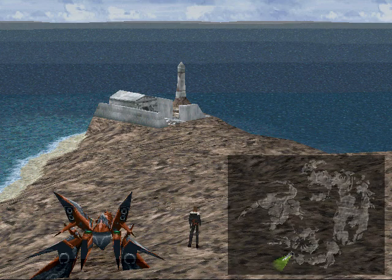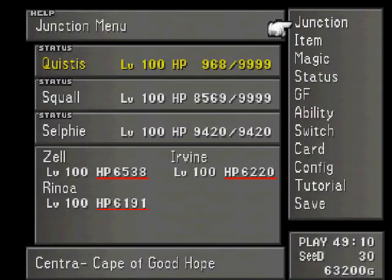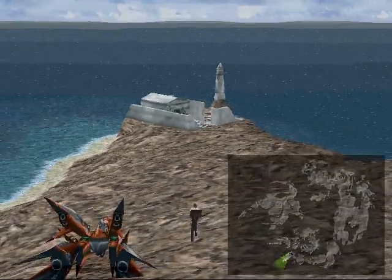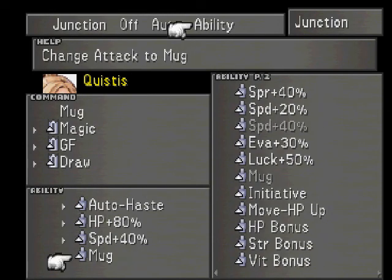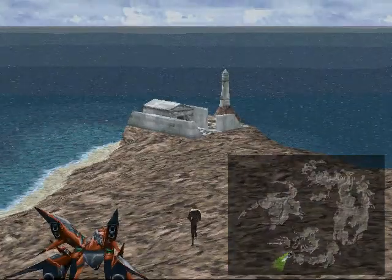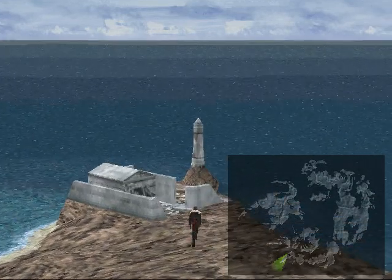Okay, and we're back. I'm going to show off — Quistis now has the times four ability. I'll show off what magics I have, junction and stuff, once we get to some part with the actual story. Once we get to places where we're actually fighting. But for now, we're just going to do some more story.